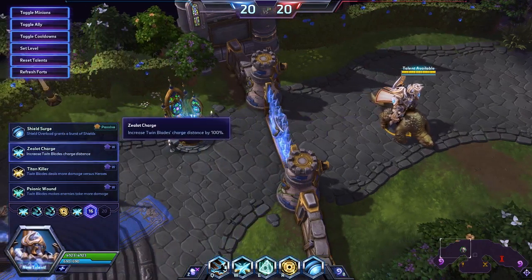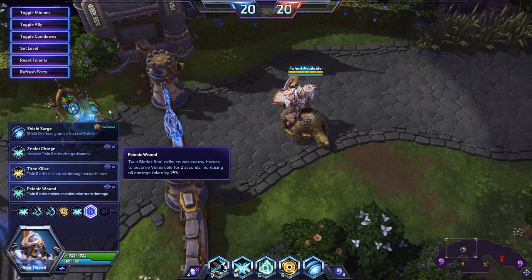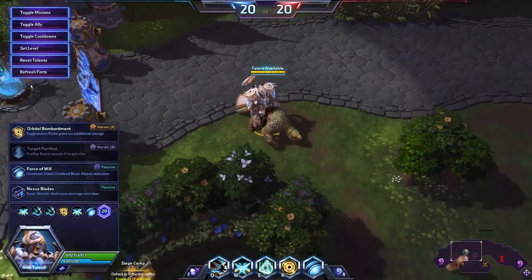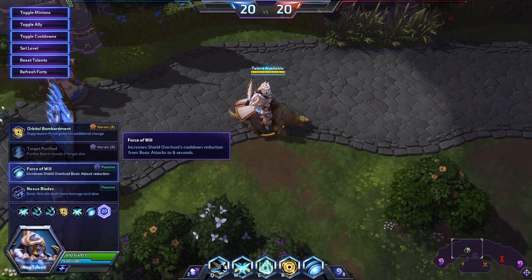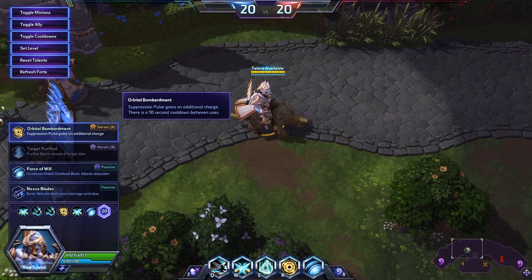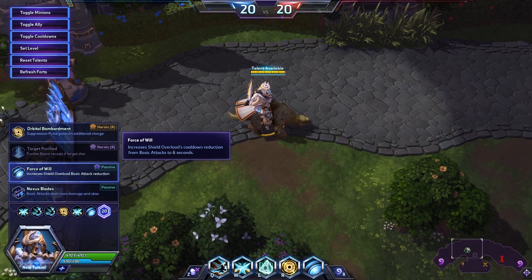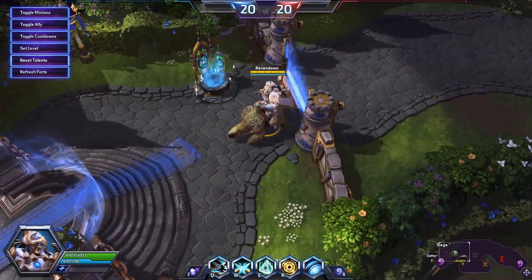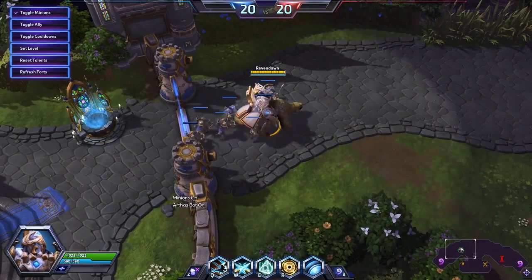Level 16 — where we used to always pick Zealot Charge. This one is now a much more fun talent to play with, and you can certainly pick a bunch of different things depending on what you're going to do. But we are going to take Shield Surge. We are focusing much higher on buffing his shields and his ability to stay in and take a beating. Shield Surge is going to grant an insane amount of shielding for Artanis. And then finally, we're not going to upgrade our ultimate or take Nexus Blades — we're going to take Force of Will, which increases Shield Overload's cooldown reduction from basic attacks to 6 seconds. This is going to give him even more shields. Shields for days.